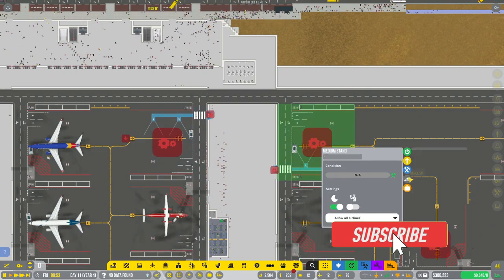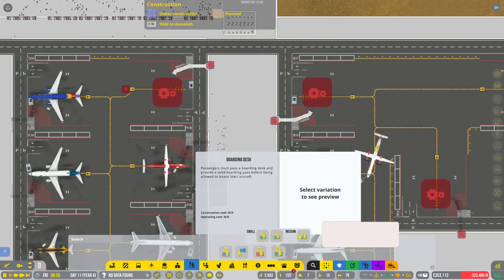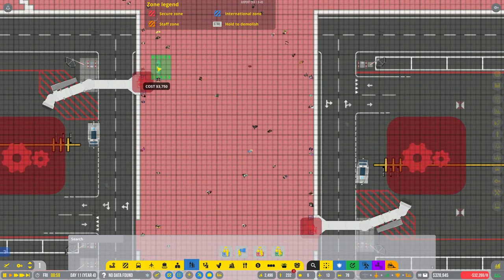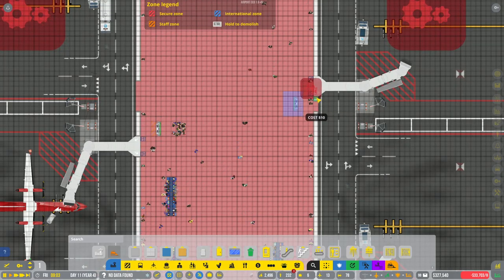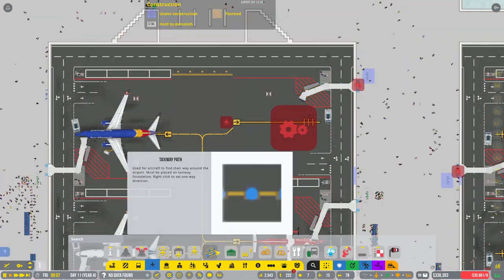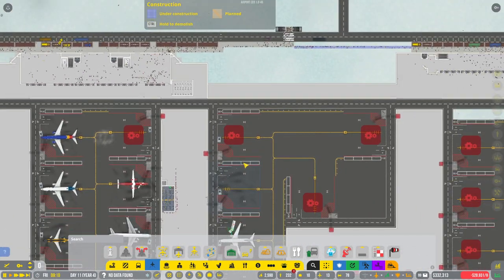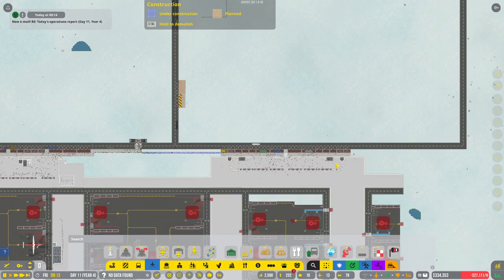Adding a sidewalk actually fixed it — look at that, and people are starting to use the sidewalk. That takes care of that. Something else I want to work on is getting these two stands up and running so we can get all of it set up. Let's go upstairs and get ourselves gates. Why am I missing walls here?